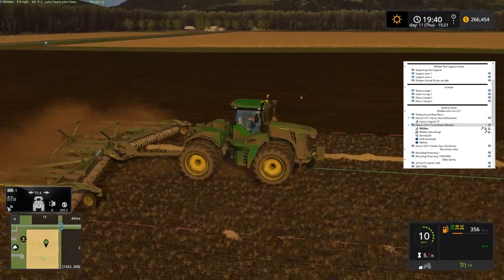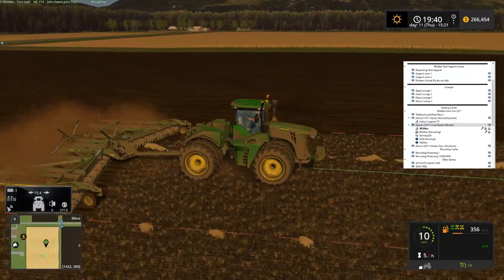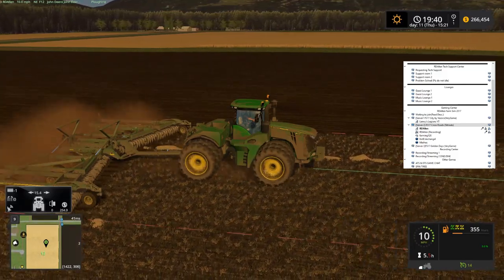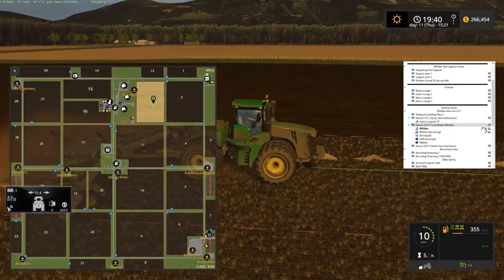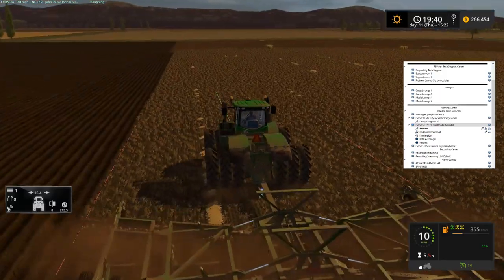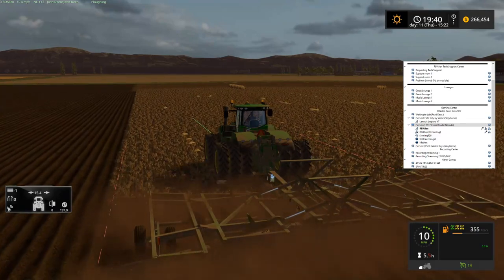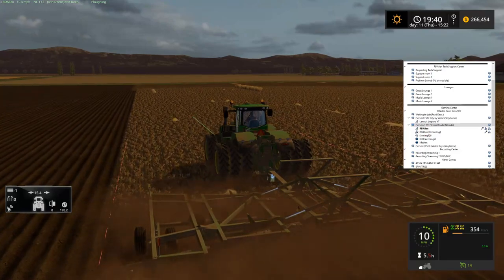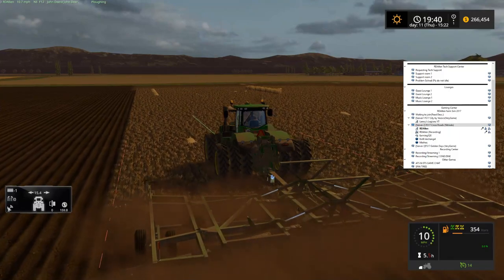Making pretty good progress here on the map. I don't know that we've really set any goals on the map here, unless we're going to carry over the goals we had from Southern Cross. Still only three fields, and I think we're probably saving up for a combine at this point. We're still using the smaller Pace 7130 combine, which works okay except we got the larger header for it, which makes it very difficult to unload.